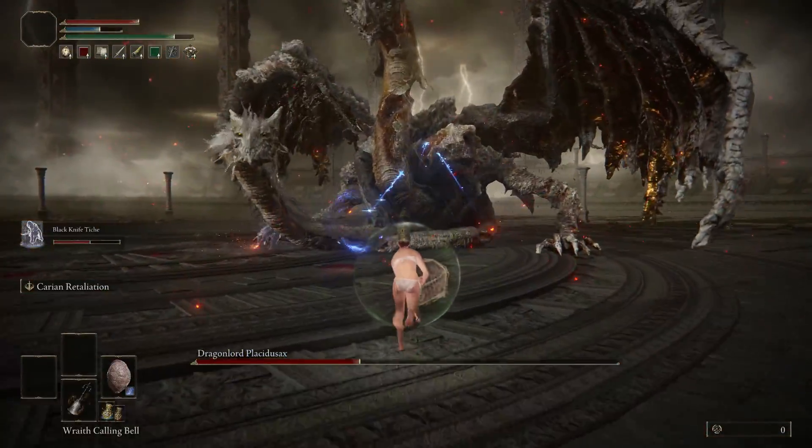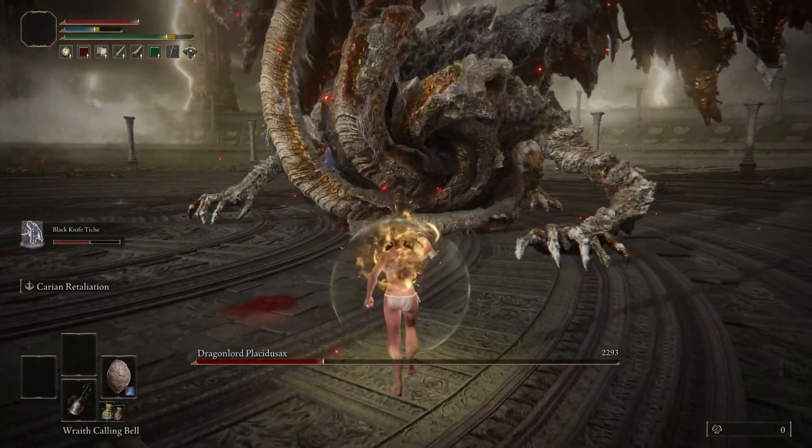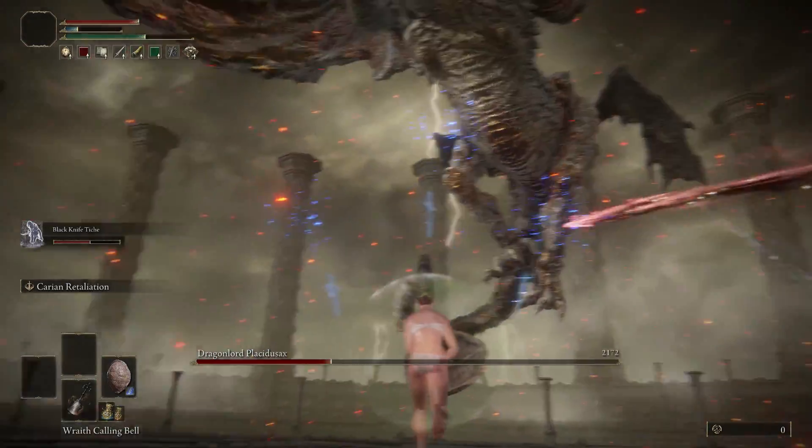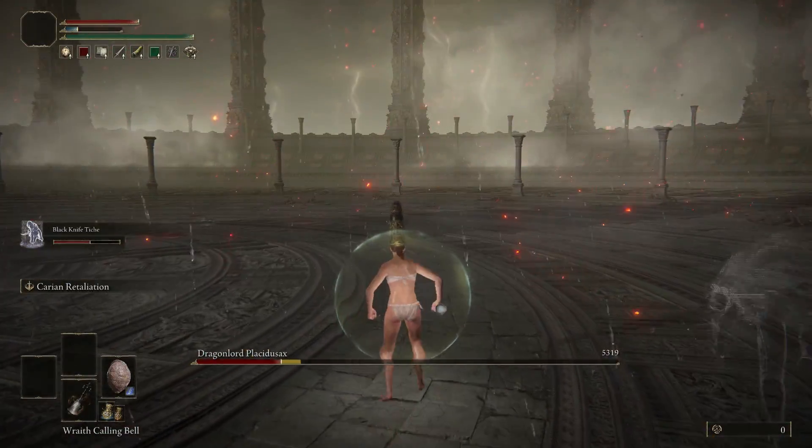Pierce damage is the way to go, especially if you don't have any sort of ranged attacks. At this point he's going to fly up, which signals the transition to phase 2.